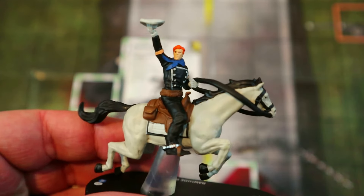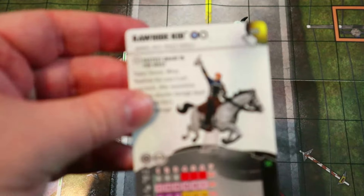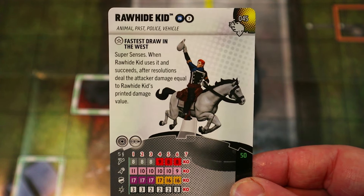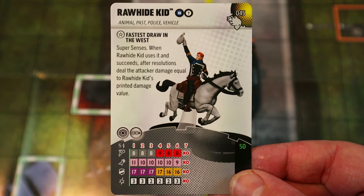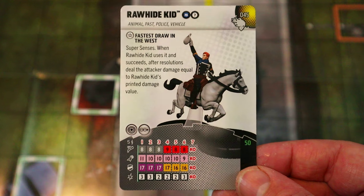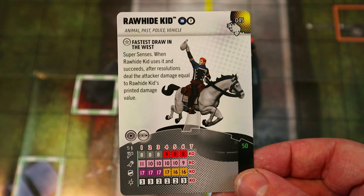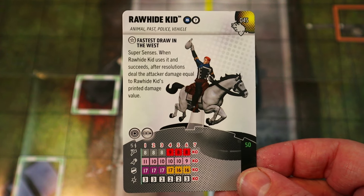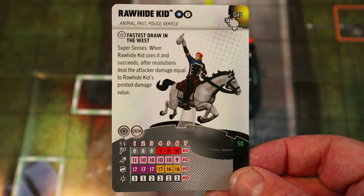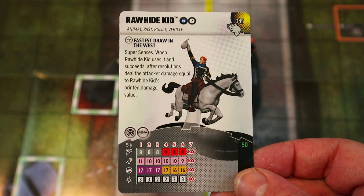Next up is the Rawhide Kid — your classic cowboy jumping around on a horse, and actually pretty great. He has Animal, Past, Police, and Vehicle keywords with PD and Team Player team abilities. His Fastest Draw in the West trait gives him Super Senses, and when he uses it and succeeds, after resolutions deal the attacker damage equal to Rawhide Kid's printed damage value. I'd suggest trying to get him to copy Spider-Man or Wonder Woman team abilities for that plus one on Super Senses rolls.